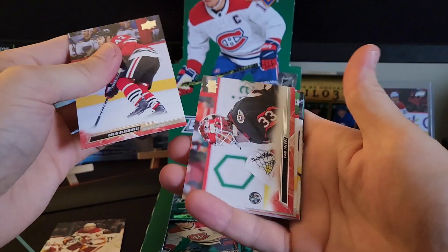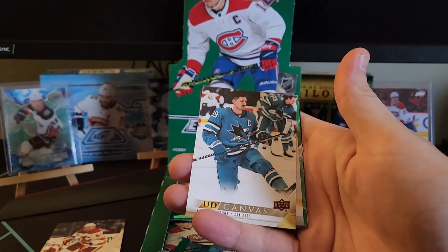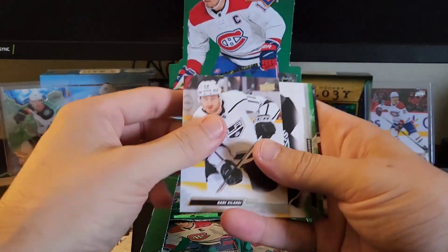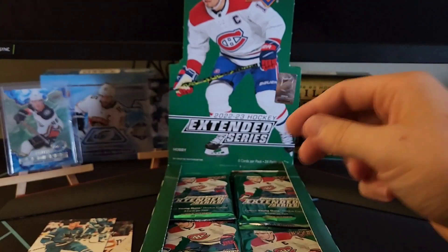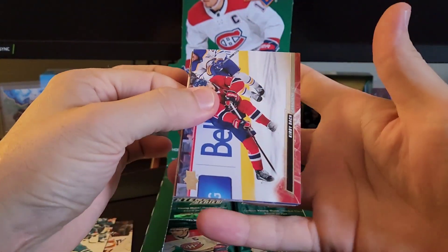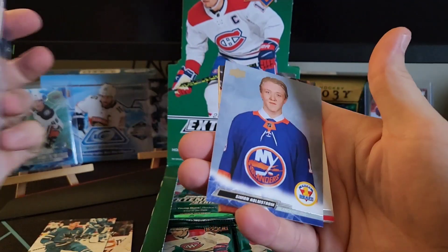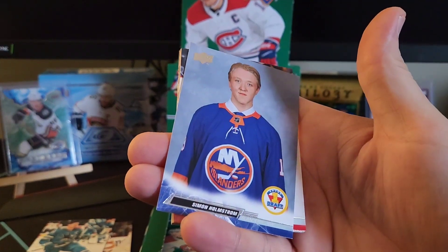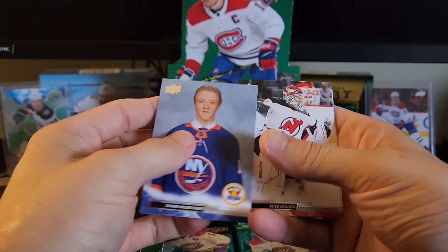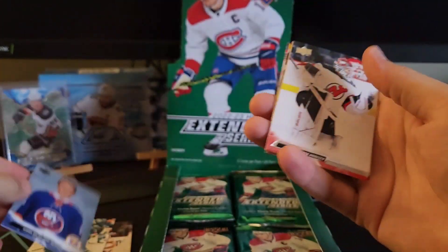Colin Blackwell, Talbot, Ryan Strom, Goudreau. We have another canvas here of Logan Couture. Velarde and more base. All I really want to pull out of this is like an acetate young gun. What's this? First Draft of Simon Holstrom — I think that's another insert there, kind of like their new rookie cards. First Round Draft. We'll take it.